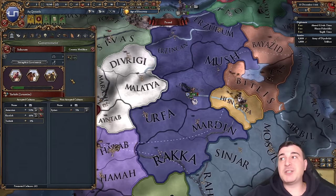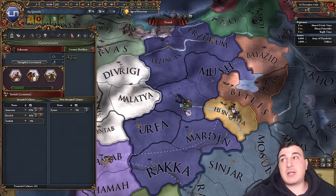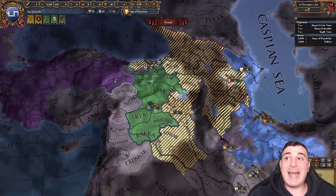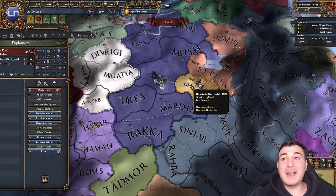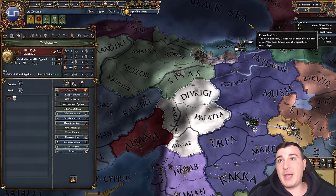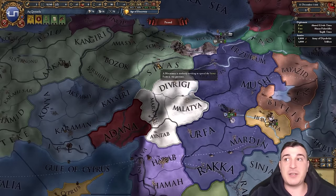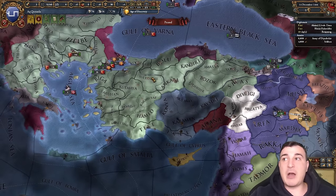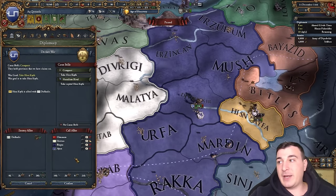I'm preserving my tribal allegiance for now and will get the free six Muslim cavalry archer units once we increase our land force limit a bit more. With the mission done we have claims on basically everything around us including Trebizond, the Georgian lands, and Hisn Kayfa. We can attack in two months — they've allied Dulkadir, as almost always. We'll co-belligerent Dulkadir. The Ottoman alliance is essentially temporary: they'll attack us the moment we've taken Karamanids, Ramazan, and Dulkadir. Let's attack now.